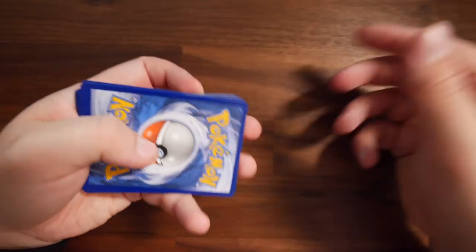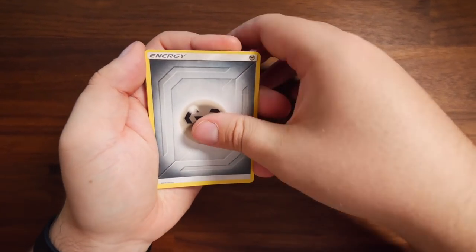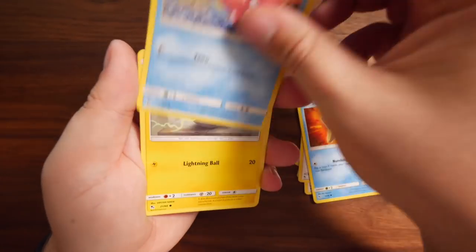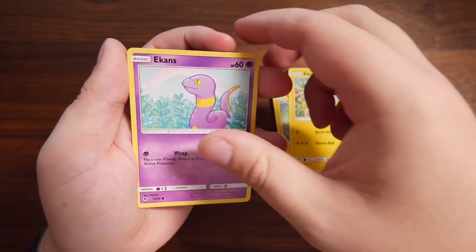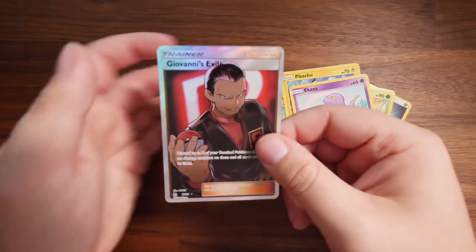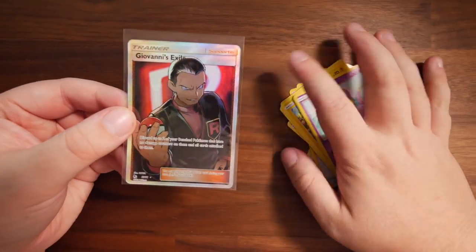Code card. Steel Energy, Metapod, Giovanni's Exile, Koga's Trap, Staryu, Slowpoke, Voltorb, Pikachu, Ekans, Reverse Holo Cubone, and another Giovanni's Exile full art. I have so many extras I could easily sell off — cheap prices of course, but some of you guys out there might want to get these. I'm tempted to make a store where I just host my single cards if anyone wants to pick those up.